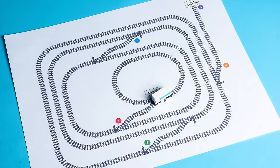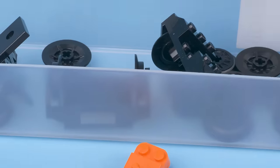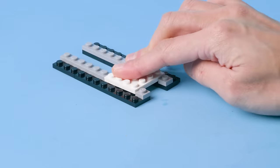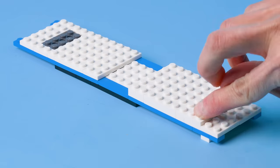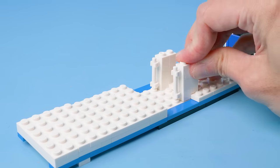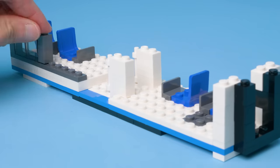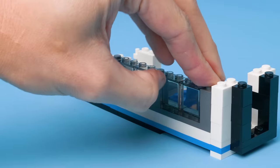First, we need a metro train — something that takes our citizens to and from work, or the LEGO store, every day. Our rule is that everything in our city has to be custom, no LEGO sets. So all these trains need to be built from scratch. We're making our trains six LEGO studs wide, so that there's room for four studs of train inside, but they're small enough to run fast and be cute. The windows on modern trains blend together into big panels, so we'll use LEGO bricks around clear panels to create the same effect.